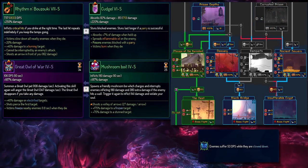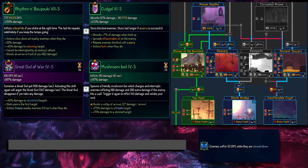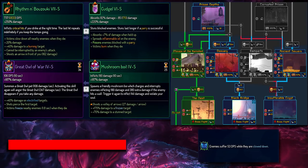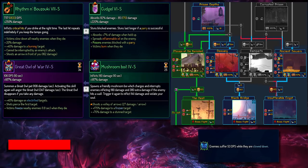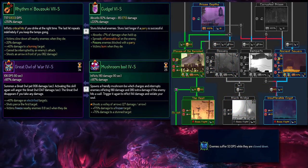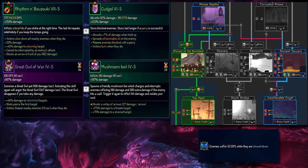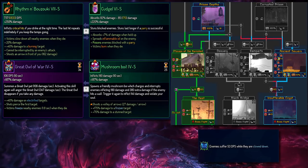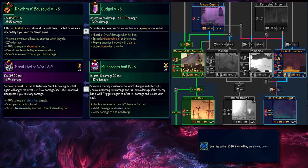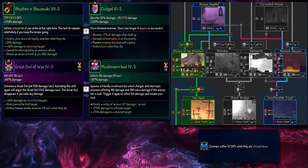Here is a Rhythm and Bazooki build on Survival. Let's assume we've just gone through Prison Depths, so our next choices are Ossuary, Ancient Sewers, or Morass of the Banished. Because of the Outlaw of War, we can kind of go with Morass of the Banished or Ancient Sewers. I think both Mama Tick or Conjunctivius can work with this build, because the Rhythm and Bazooki has a really massive range and can basically hit Conjunctivius if you stand in the middle of the arena. Both Morass of the Banished or Ancient Sewers are okay with this.